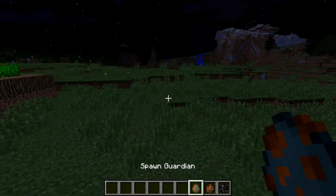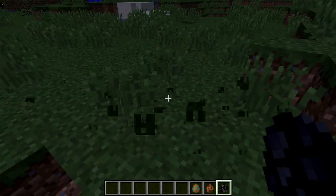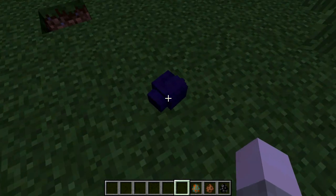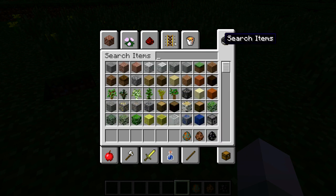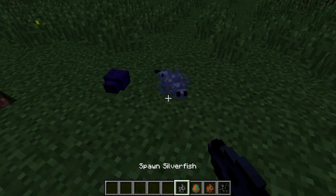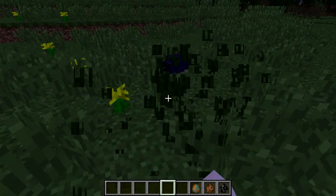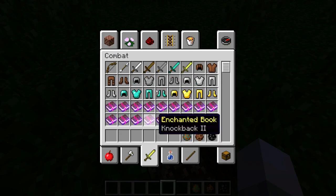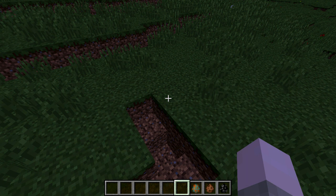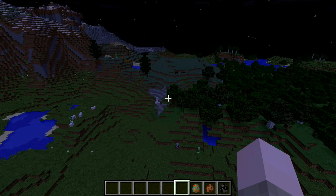Now it is time to check out the mobs. We're going to do the rabbit last, but let's start with the endermite — it's pretty adorable. It's like a silverfish. Let's take a look at it — it's cute and a little glitchy. They both move the same kind of way and have the same noises. It might spawn in the End, which would be a cool new End mob. It doesn't drop anything yet, but I bet it will very soon.